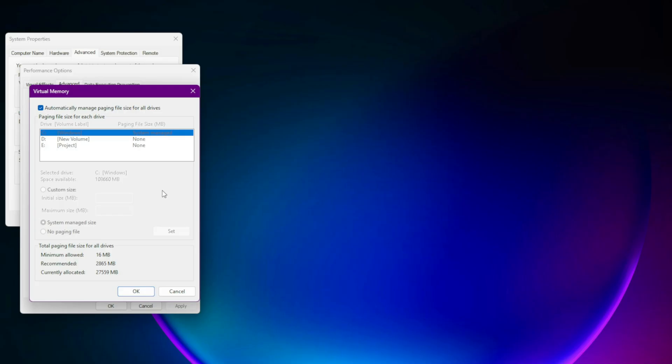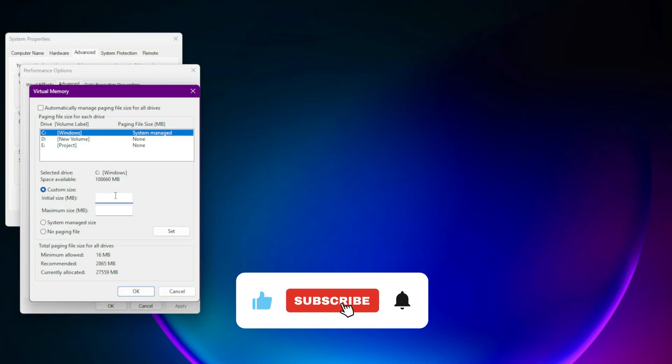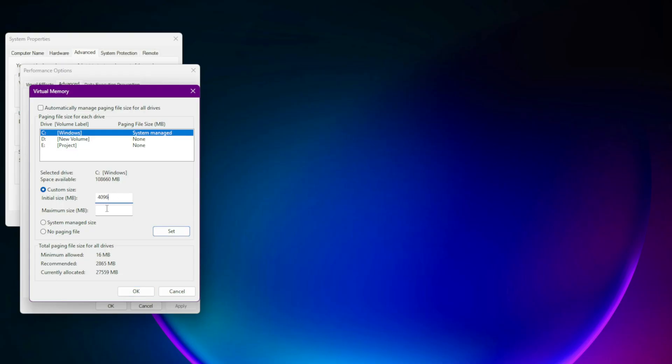Click on Virtual Memory and then Change. Uncheck the option that automatically manages paging file size. Select the drive where the game is installed and set the initial size to 4096 MB. Set the maximum size to 8192 MB or more, depending on your available storage. This fix is especially useful for systems with 16 GB of RAM.